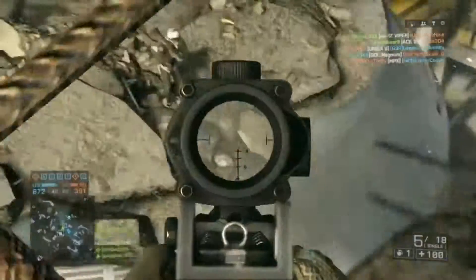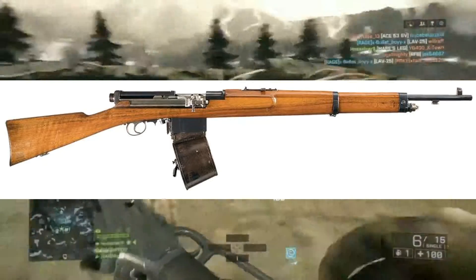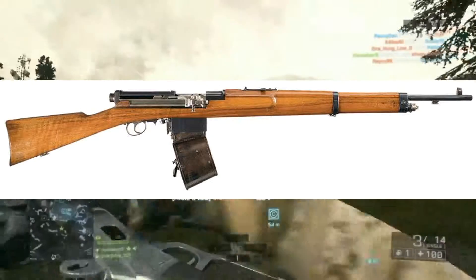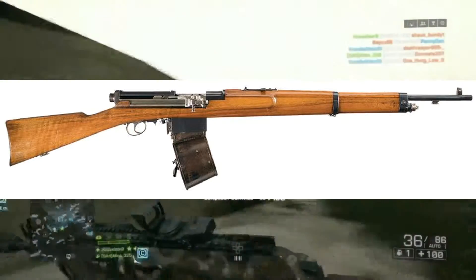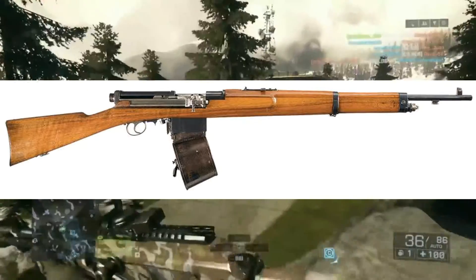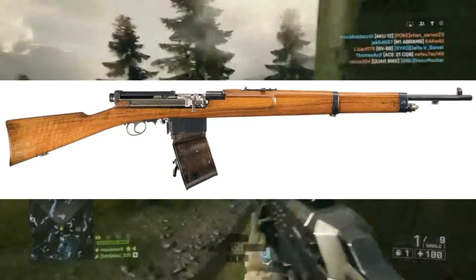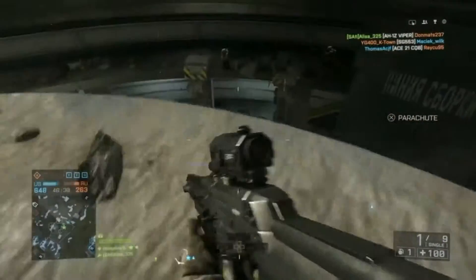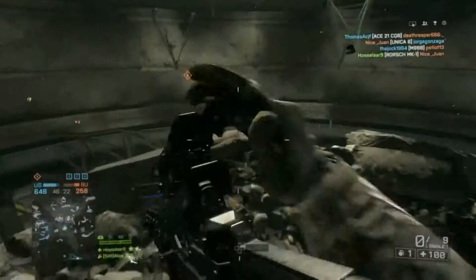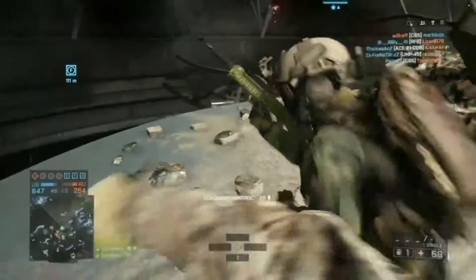The last and fifth gun is going to be the Mexican Mondragon Model 1915. It was actually used by Germany, not Mexico. The special thing about this gun is that it had two fire modes — it was semi-automatic but also had an automatic version. I really didn't expect that from this gun. If you look at it you'd think it's just a semi-automatic with a longer magazine, but it can actually go full auto, which is really interesting. Are they going to include the automatic mode? That would be awesome.